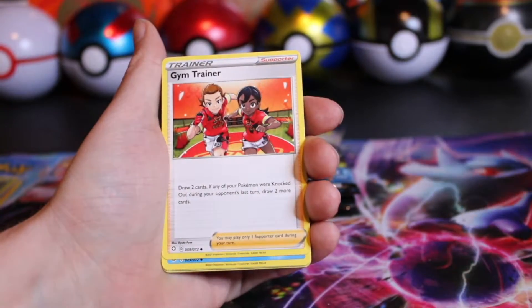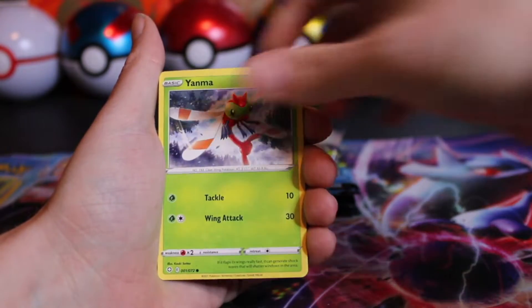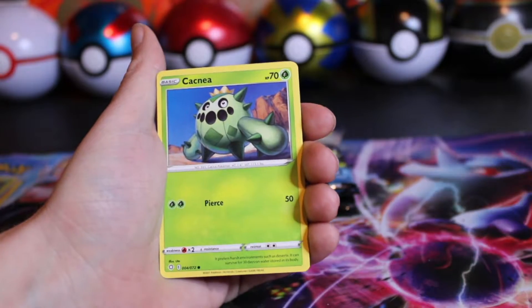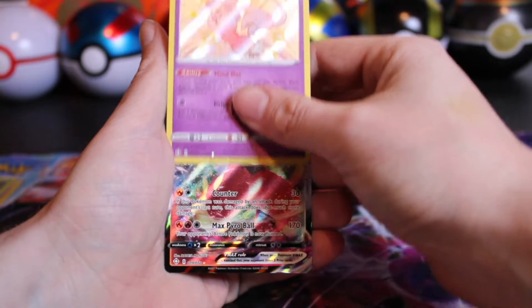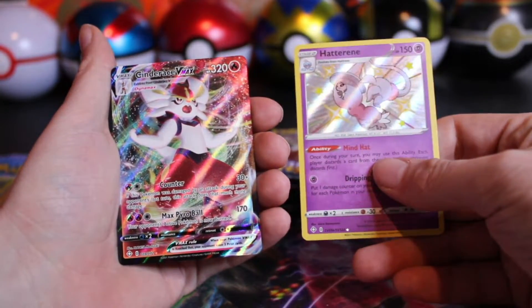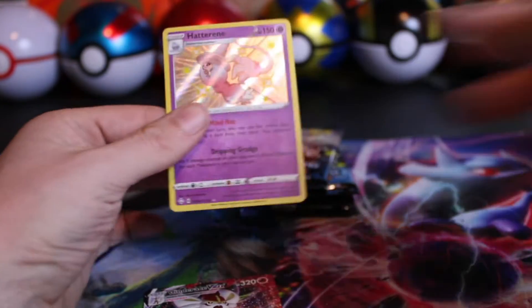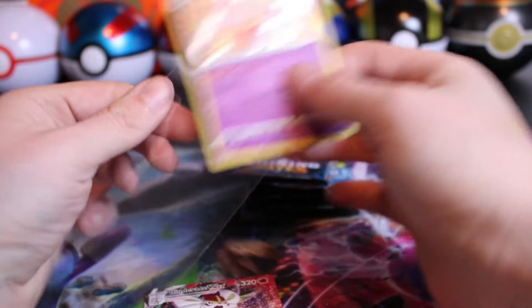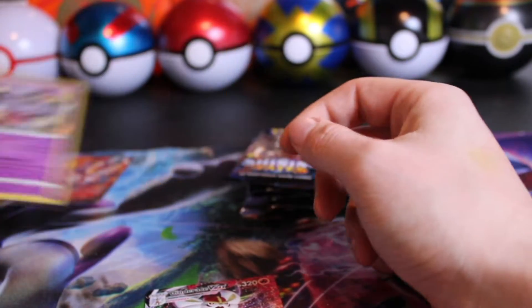Starting with Coding Energy, Gym Trainer, Floatzel, Team Yell, Yanma, Morpeko, Koffing, Gossifleur, Cacnea. And a Shining Hatterene! Oh, and behind that, the Cinderace VMAX. The Hatterene — I know we have this one. We either have the lesser evolved form, Hattini. We have pulled that before, but still — that's the stage three version. Cinderace VMAX.